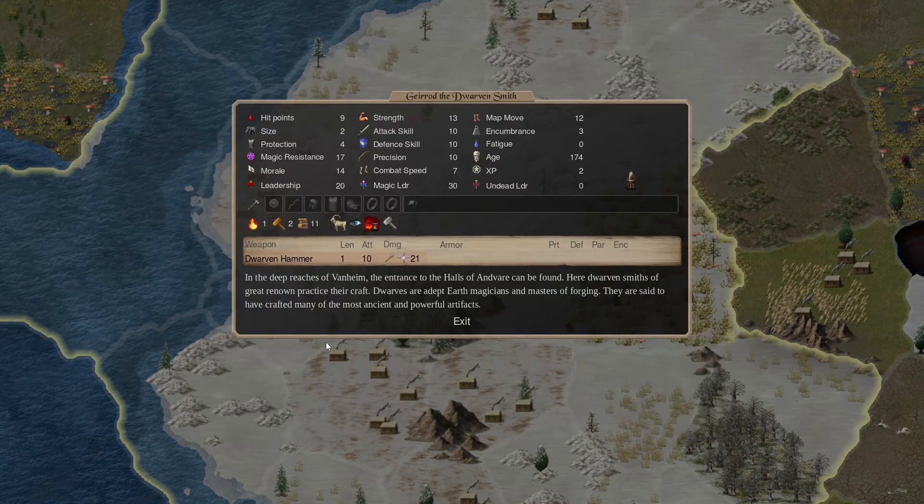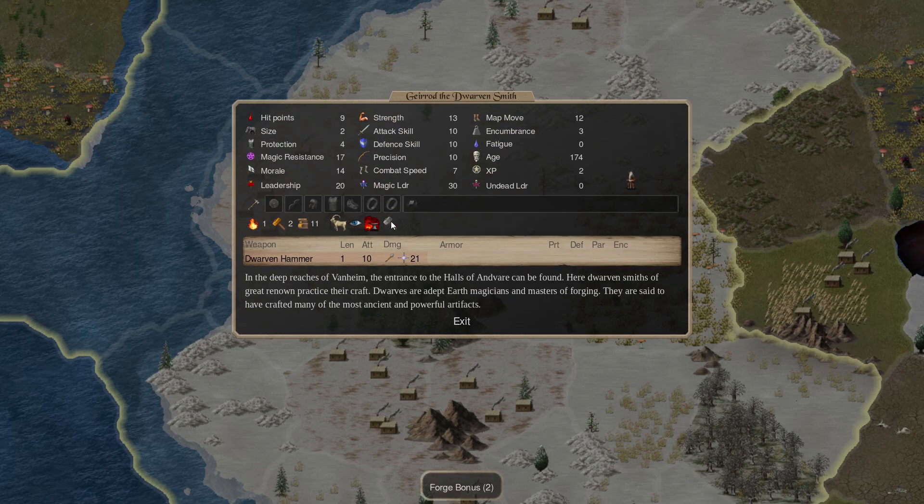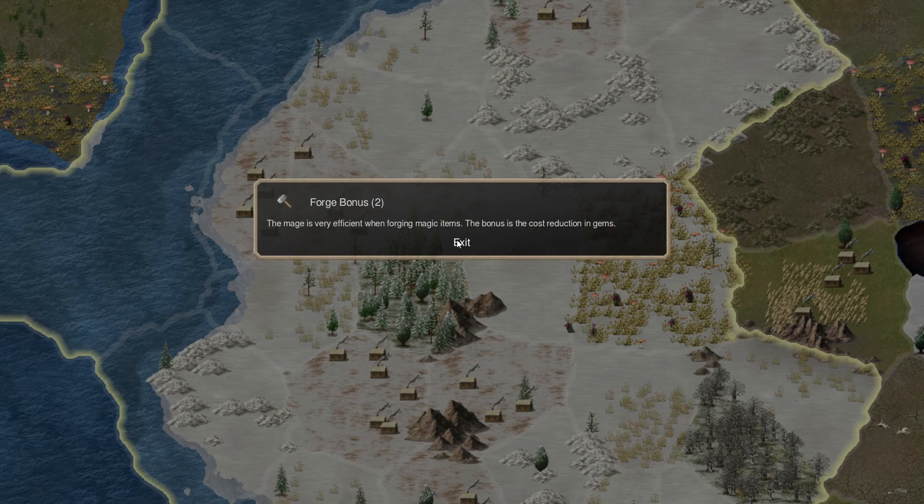So what are these Hammers? These are Dwarven Hammers — forge bonus of 2. What does that mean? The mage is very efficient when forging magic items. The bonus is the cost reduction in gems, so it takes less gems to make stuff because they have those Hammers.